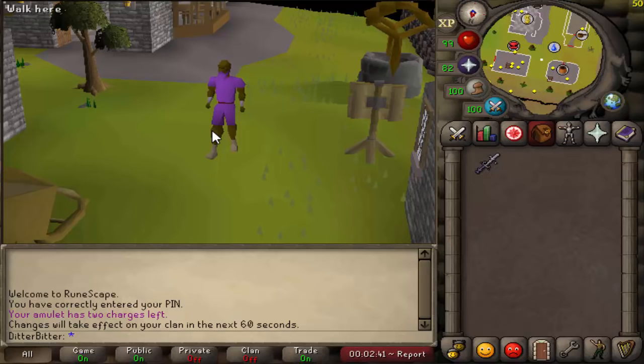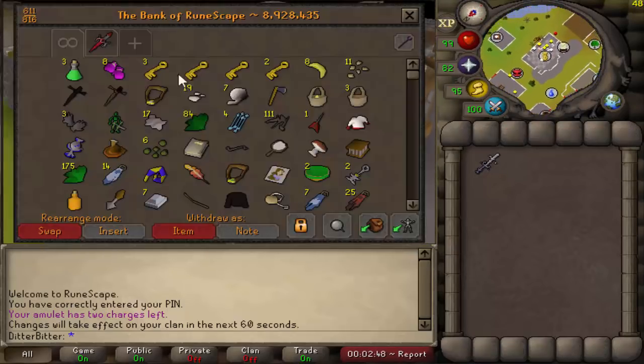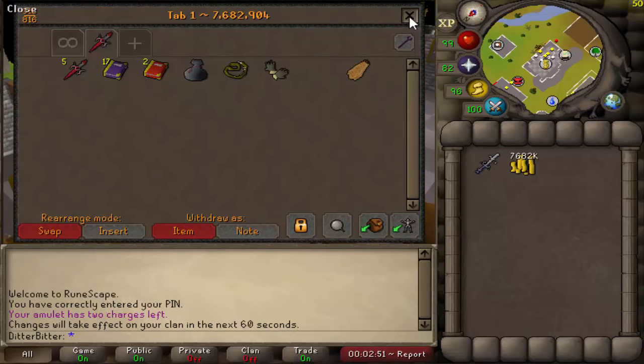So I'm starting with an AGS - that's the end goal. Let's take a look at my bank right now. I've cleared most of it but there's a bunch of junk stuff in there. If we take a look at the cash stack, it's 7.6 mil.